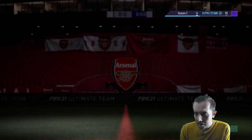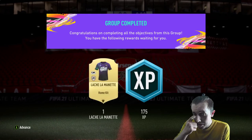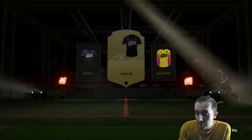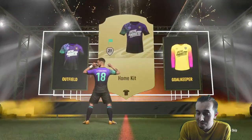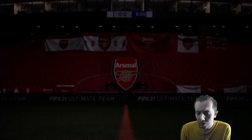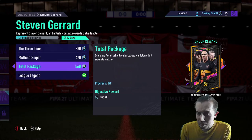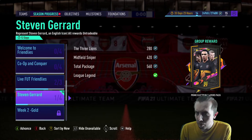We've completed a few of the objectives. We've got the new kit as well which is quite a nice kit - not something I'm going to use but it's all right, you get a free kit for playing the game and it actually looks quite good, I might use it. The kits always come as walkouts and stuff which is pretty cool. Almost completed the Steven Gerrard one - you get a free pack for it, need some more squad battle stuff.